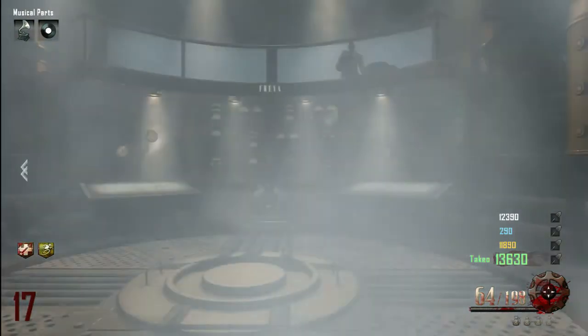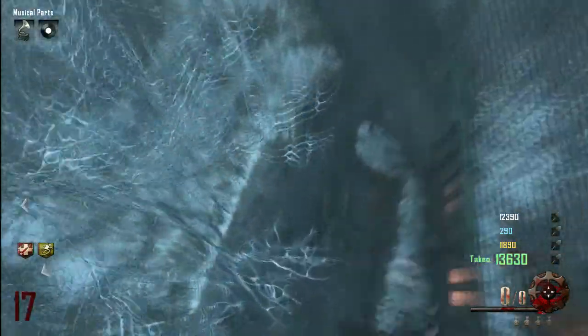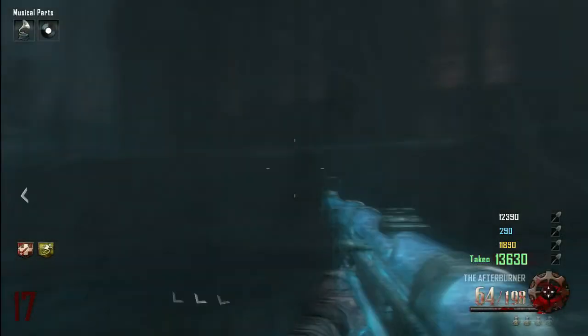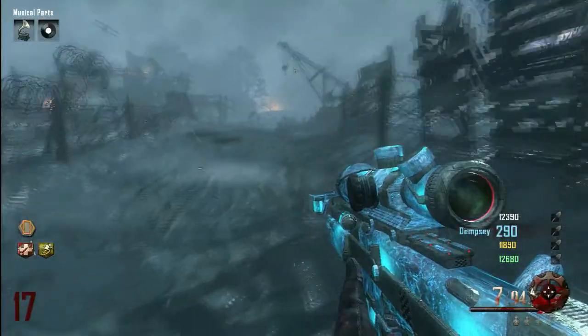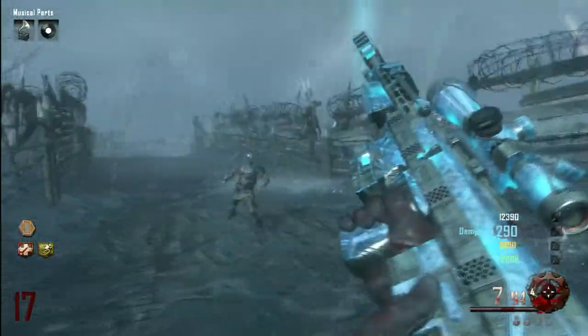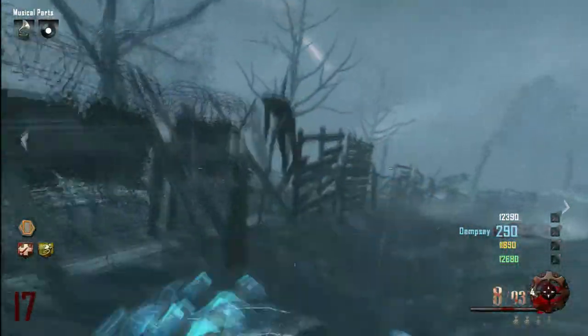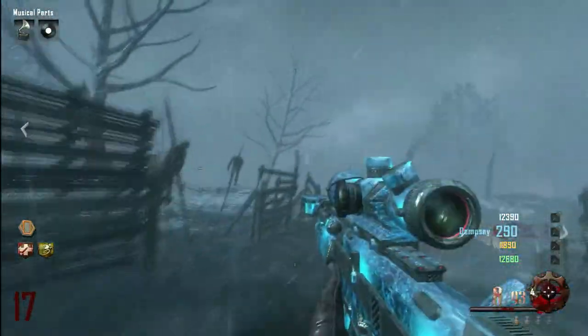I found that out through countless hours playing solo. Essentially what this part is: you want to place the staffs — these are the keys — into each of the robots. With the ice staff you want to put it into Freya, which is the far left one if you're facing the robots, and that's going to be on the church side.